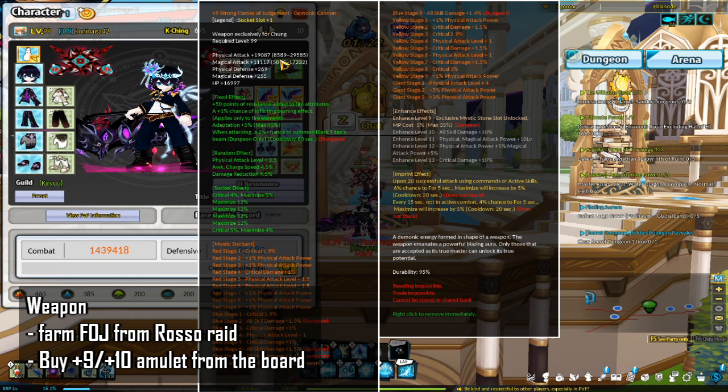Let's talk about the weapon first. You want to be using either a plus 9 FOJ or a plus 10 FOJ. For more information on how to farm, roast, or raid for an FOJ, please refer to the guide linked in the description. You'll want your FOJ to be either plus 9 or plus 10, and there isn't any easy way to enhance it. What you will most likely be doing is buying a plus 9 or plus 10 amulet off the board. If the alt you're trying to get in is a blacksmith, you could try advanced enhancing the plus 9, but I would not recommend this for plus 10.